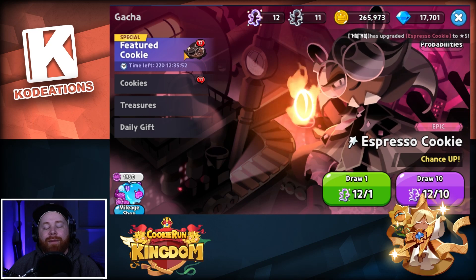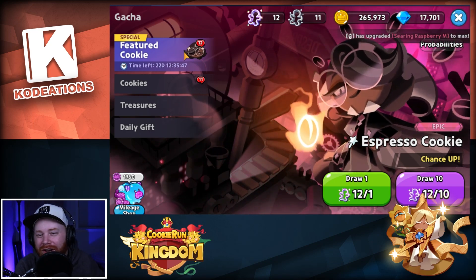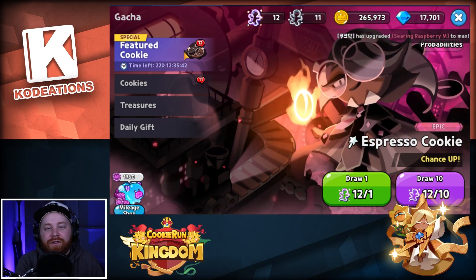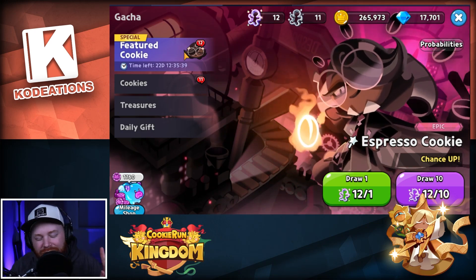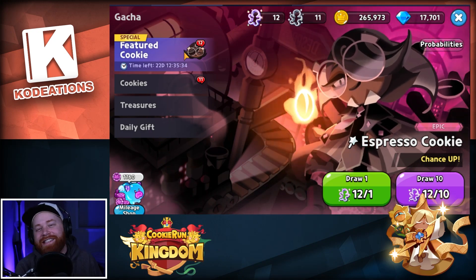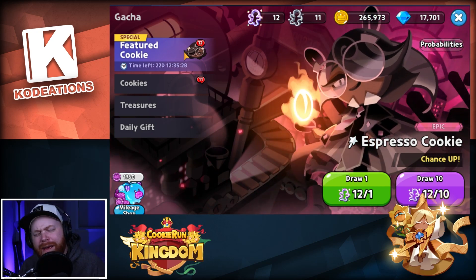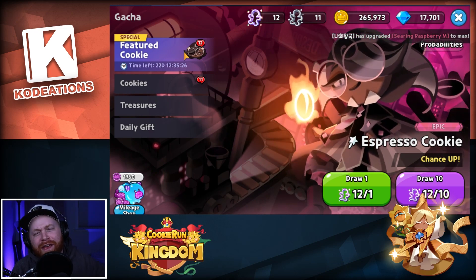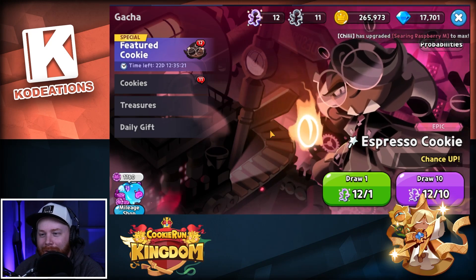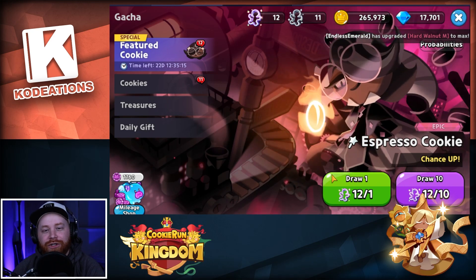If you haven't done so already, be sure to smash that like button and hit that subscribe button for more Cookie Run content and other mobile gaming content — we cover a lot of different games. Before we dive into the summons, as always when we do a summoning session with any game, we gotta pray to the Orange Jesus to give us some luck. All right, Orange Jesus, we come to you tonight on Kodeations' live stream. We're gonna be popping off some summons in Cookie Run Kingdom — let's go!